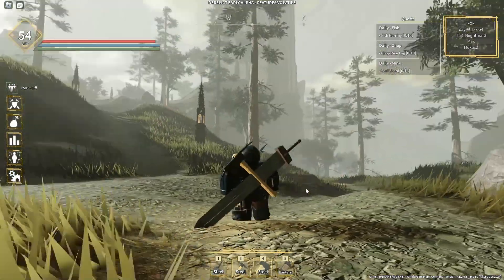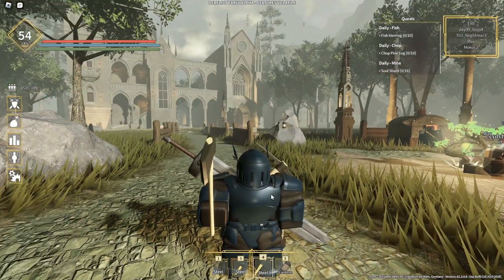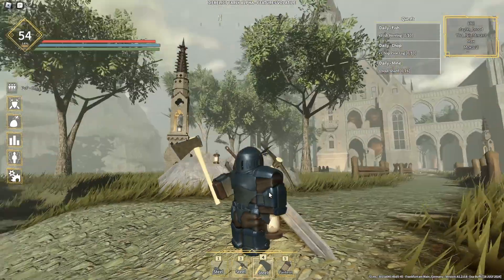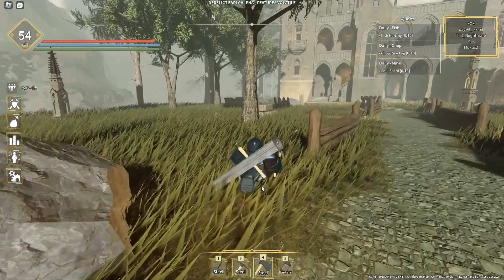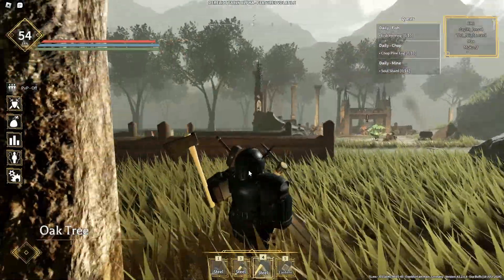First things first, here I am at the Gideon's camp. You will need an axe — it could be a steel axe, an old axe, or whatever. The next thing that you need to do after you've got yourself an axe is to interact with these type of trees here at the Gideon's camp.